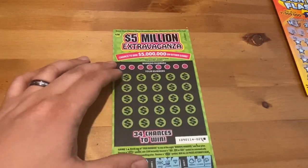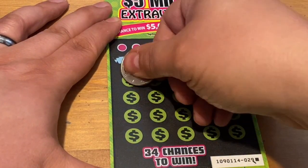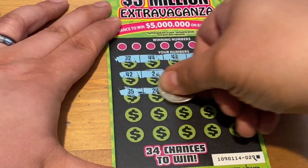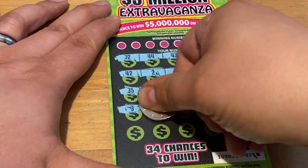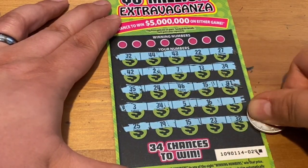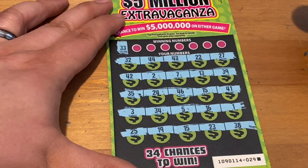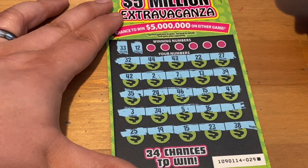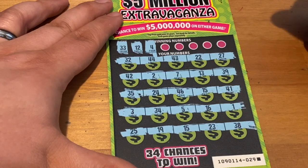At least 20 bucks coming back. Let's see if I can add to that win. Looking for a symbol first, then some matching numbers. There might just be the horseshoes on the bottom and nothing up here, but maybe it'll turn into a hundred-dollar win or a fifty-dollar win — even a thirty-dollar win would be okay. No symbols — not really surprised. First number up: 33 — no. 12 — don't have it.